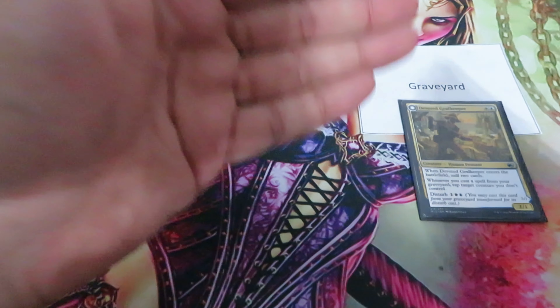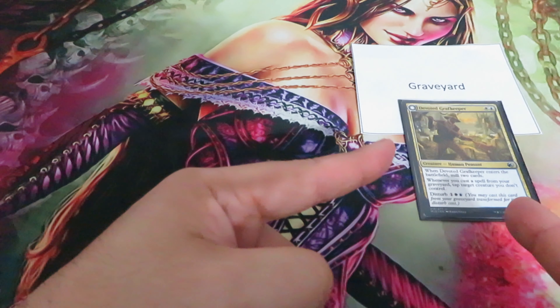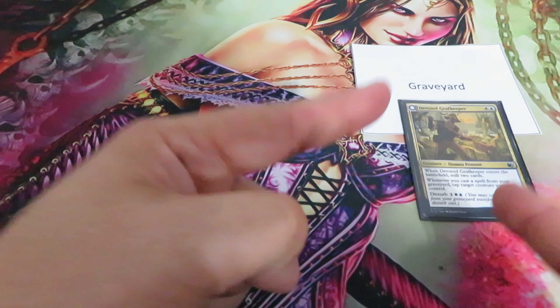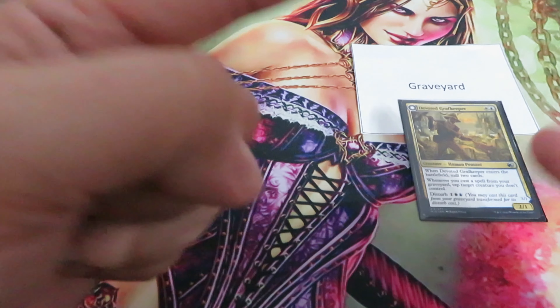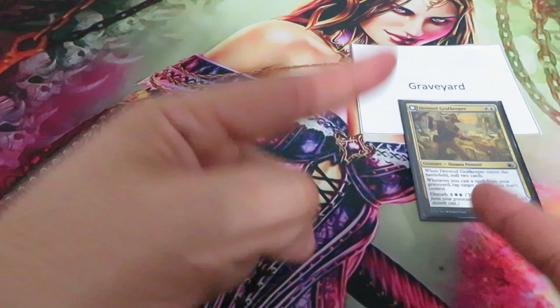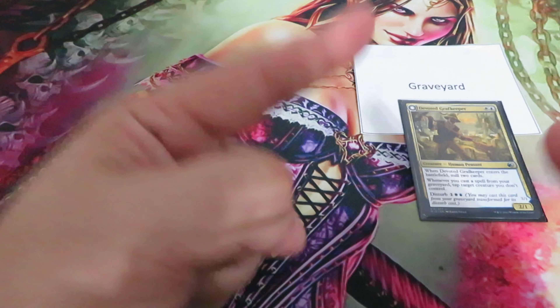While Devoted Craft Keeper is in my graveyard, I can pay one white and one blue — the disturb cost — and cast it. When I cast Devoted Craft Keeper, or any disturb creature from the graveyard, it will go on the stack. There can be a counter or any response, and if nothing happens, Devoted Craft Keeper will hit the battlefield transformed into Departed Sword Keeper.